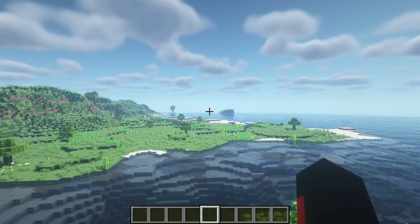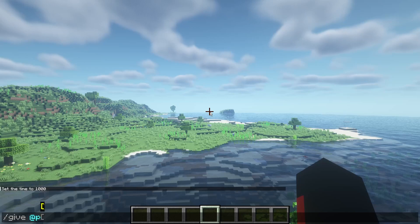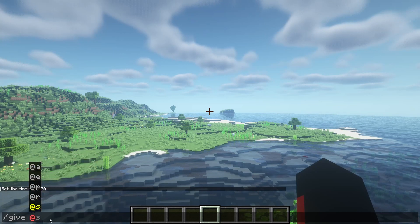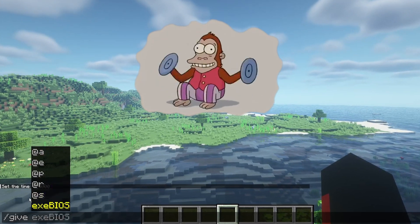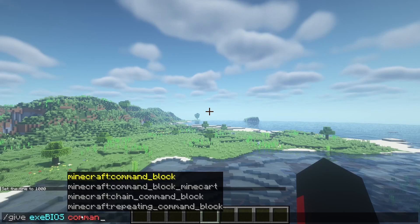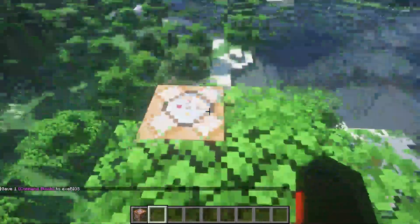If I go into my inventory and type 'command block', as you can see it doesn't appear — it doesn't show up. To get it, you're going to type /give, then @p, which targets the nearest entity — basically you. Then type whatever block you want. I'll type 'command' and press Tab. As you can see we have the command block. You can access these in creative, but not in survival — so that's not super useful.